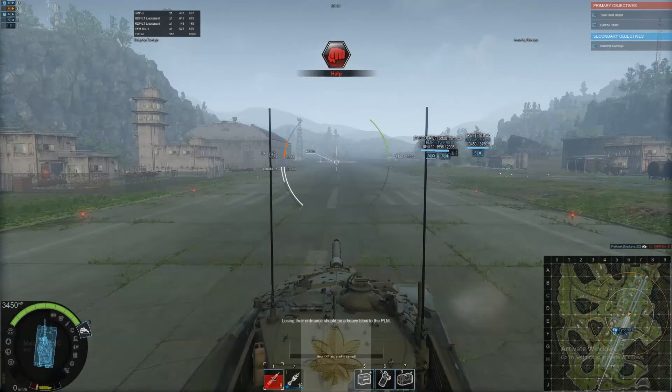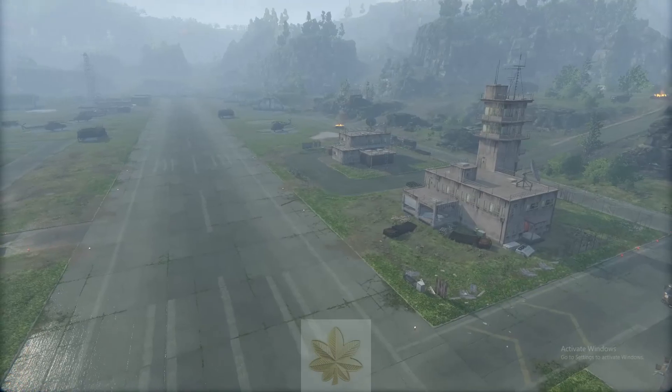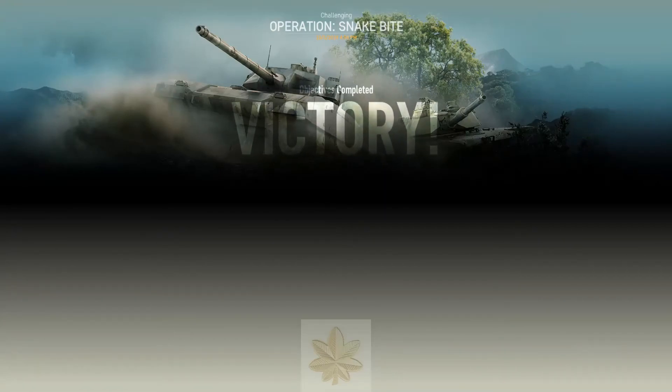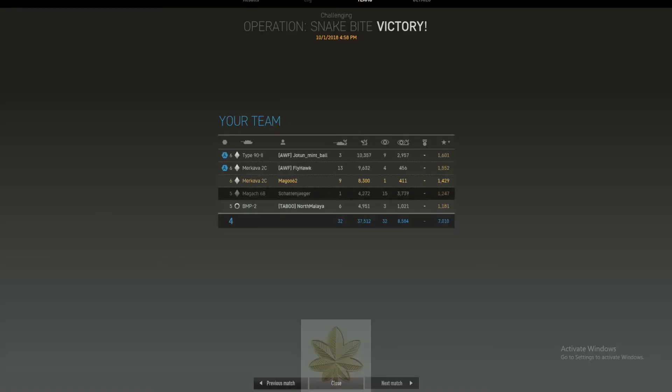Good work, good game. They won't be blowing up anything for a while. Snakebite again — seems to be the popular map that comes up today. Let's look at the totals: two hundred and seventy-five thousand. Most kills went to the Merkava 2C Flyhawk. Most damage was the Type 90. Most vehicles spotted was the MAG-X6B. Most damage done while being spotted was the MAG-X6B. Most reputation went to the Type 90 Mark II — 32 kills, 37k in damage. Thanks for watching, hope you enjoyed it, look forward to your company next time. Bye for now.